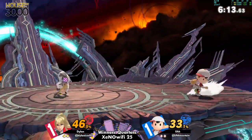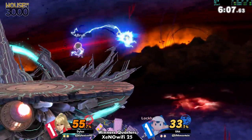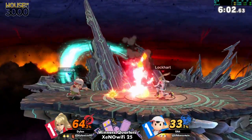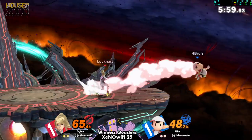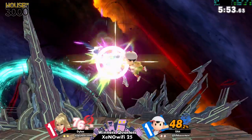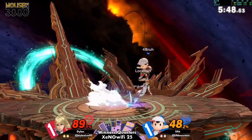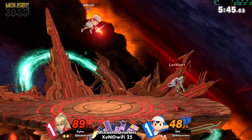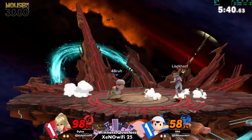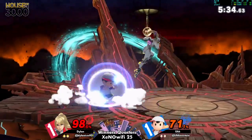So here's the other secret pro tip for Zero Suit: if you're being pressured at the ledge at like mid percent, you should just ledge roll most of the time. Even if she catches you with a down smash, she's not going to kill you — she'll just get a normal combo. The reason she gets mid percent kills is when she hits you facing the blast zone — nair into down-B. Just accept that she's going to combo you and don't die from it.